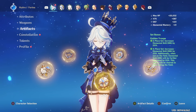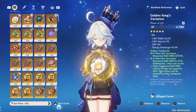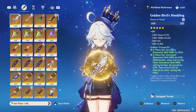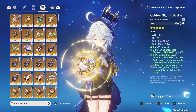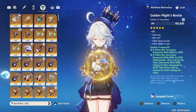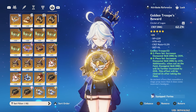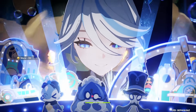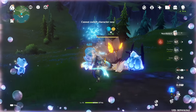For my artifact substats, I got a little bit lucky in terms of how the rolls went because most pieces did have crit rate and crit damage, and the majority of the rolls went into crit rate and crit damage with a little bit of energy recharge. I'm also using a crit damage circlet, which is probably why my crit damage is decently high. Furina has crit rate ascension, and most of my artifact pieces have crit rate too, so I just pump everything into crit damage.